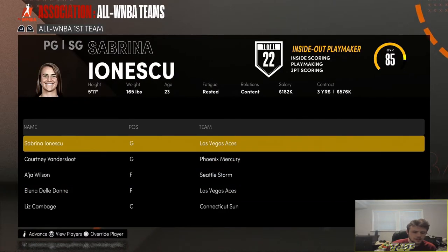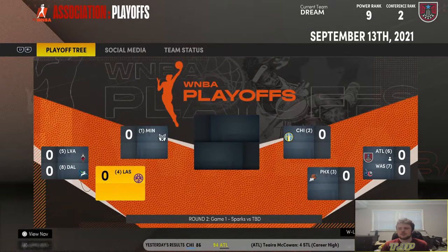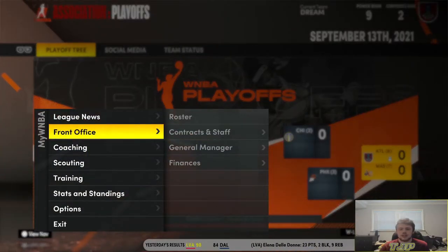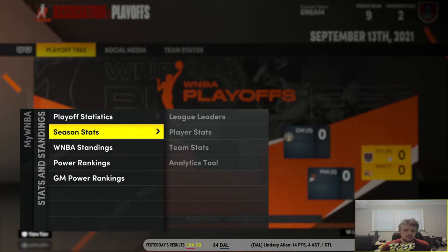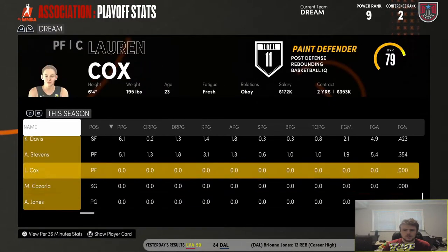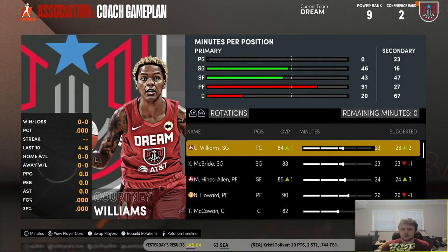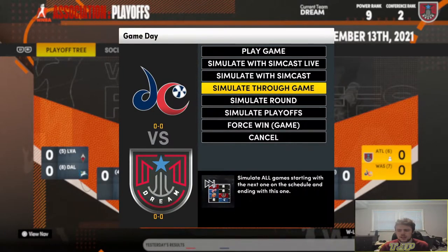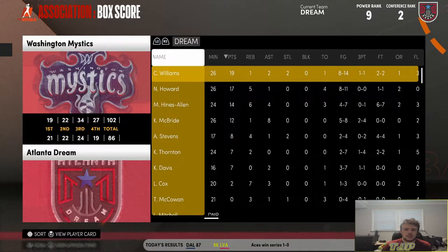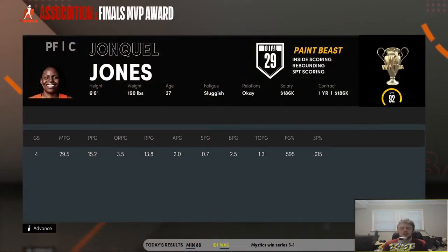Two Las Vegas Aces made the All-WNBA first team. No Atlanta Dream players on the All-WNBA teams. However, we did make the playoffs as the sixth seed, taking on the Mystics in the first round — in the WNBA it's only one game. We need to win or we're screwed. We lost by 16. The Mystics ended up winning the championship, with Jonquel Jones as Finals MVP. We have a lot to do in the offseason.